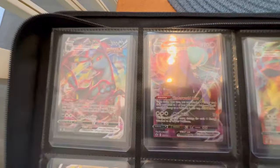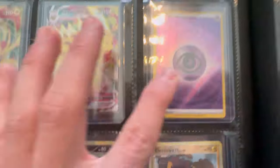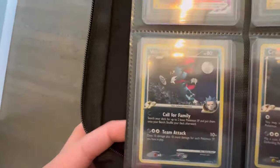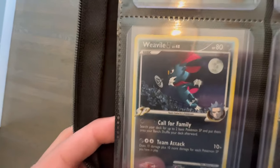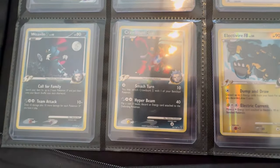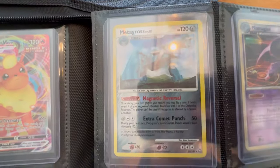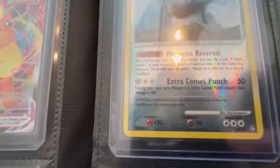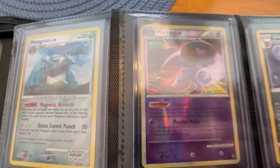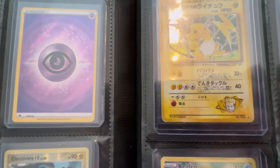Now we have an Umbreon VMAX. We got a Shadow Rider Calyrex VMAX. We got a Flareon VMAX. Here we have one of the Secret Rare Energies from Crown Zenith — very dope. Pikachu Promo. We got the Regieleki VMAX. And then here's some older Reverse Rares. These cards are all mint condition, near mint to gem mint. We get the Weavile G Reverse Rare, Crobat G Reverse Rare. I love when they used to do these trainer cards back in the Diamond and Pearl Platinum era. And then we have the Electivire FB — really sick. Here's an old school Metagross Reverse, pretty sure it might be a Diamond and Pearl set.